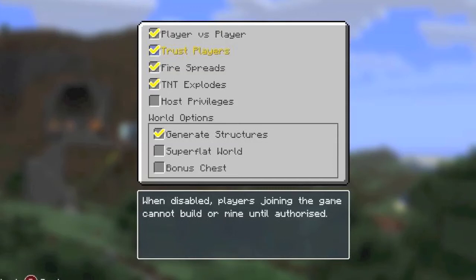Hey guys, this is the Postboxpad and today I'm just going to be telling you some new information about the Minecraft 1.82 update. As you may be able to see here, we have player vs player — it's PvP, it's on tick. So that means you can kill people — that's what player vs player is.